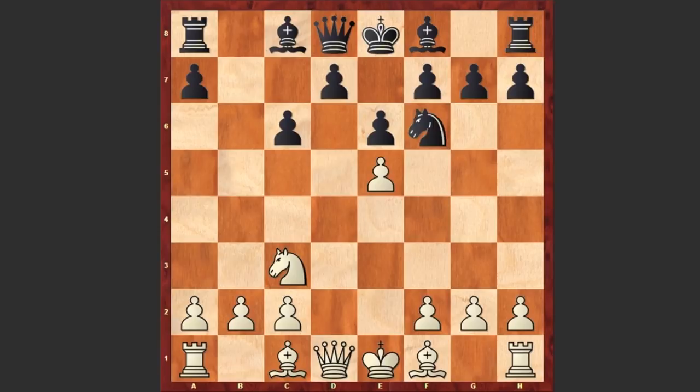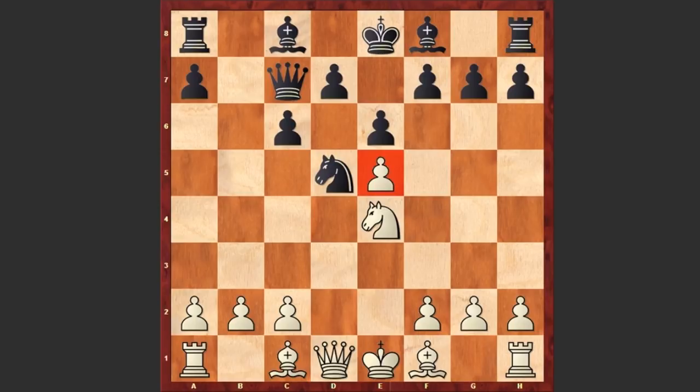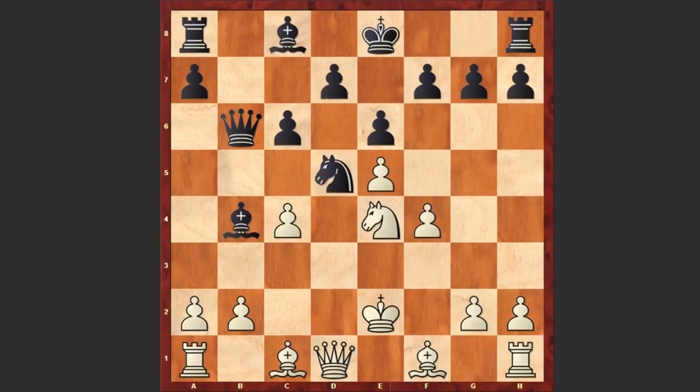e5, Nd5, Ne4, Qc7 attacking the pawn on e5, and after f4 black is now placing the queen on b6 square using the weakened g1-a7 diagonal. c4 tries to kick away the knight from its perfect outpost on d5, but instead of moving away the knight, black is first giving a check from b4 square. Ke2.